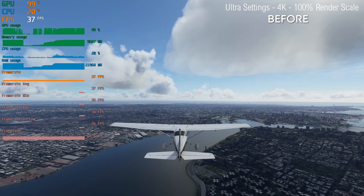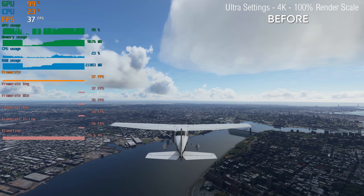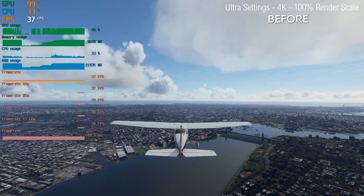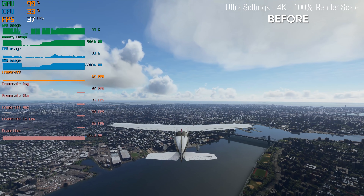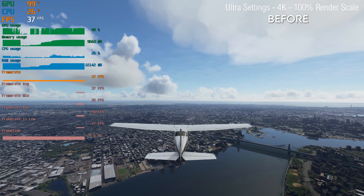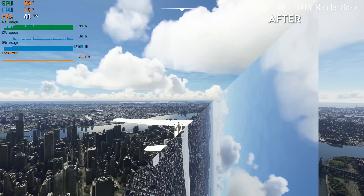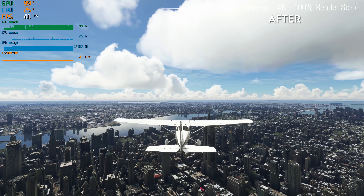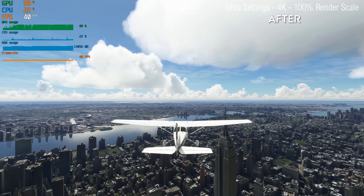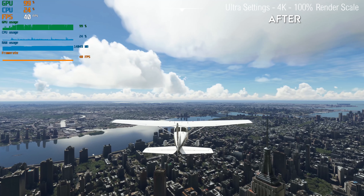Right now we're over New York on Ultra Settings, 4K, 100% render scale, and the frame rate is around mid-30s — 35 to 34 frames a second as we fly right over Manhattan and the Empire State Building, increasing to the high 30s as we get out of the big built-up area. With SIM Update 5, we're now getting 41 frames per second, as opposed to 36 to 37 frames per second prior to the update — around about a 10% increase, maybe a little more.